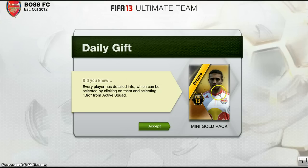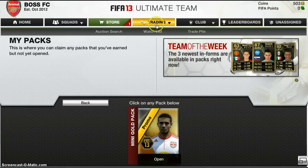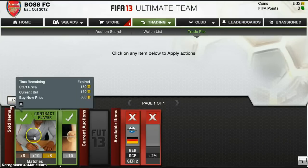I just signed into the web app thing, and here I found myself with a little mini gold pack as a daily gift, which is very nice of them. Thanks EA. So I'm going to accept that and open it. Oh, I've got some money - that's interesting. Why did I have money? Oh, I must have sold some stuff from yesterday.